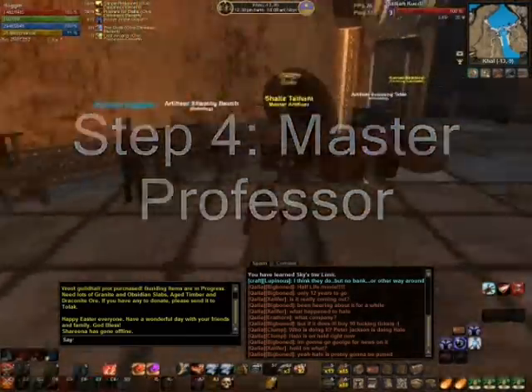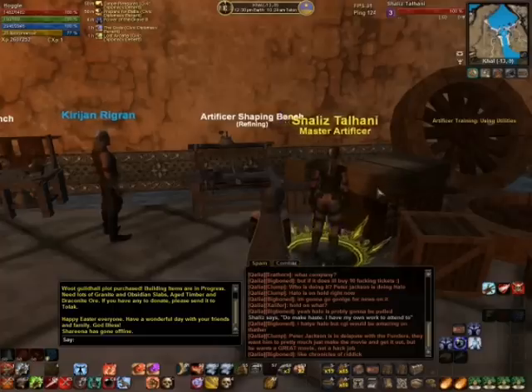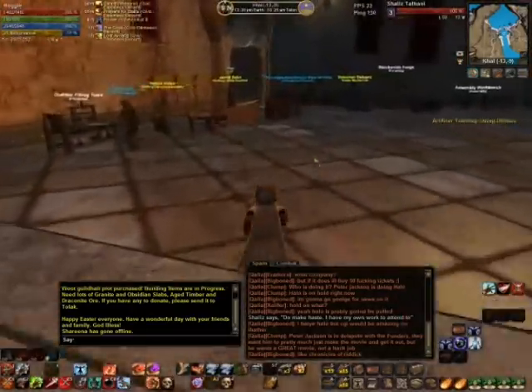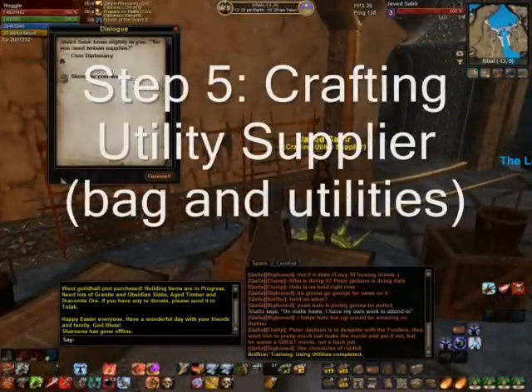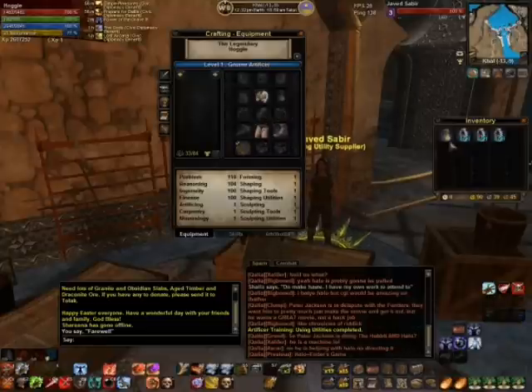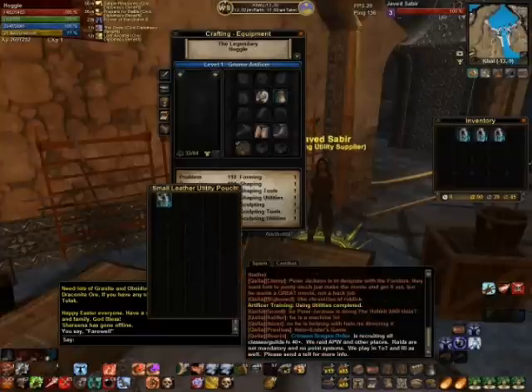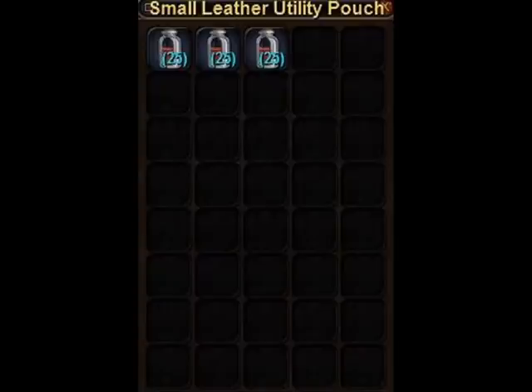Head back to your master professor, who will send you to the crafting utility supplier for some utilities and a 40-slot utility bag. Equip the bag and drag the utilities into it. Unlike tools, utilities are expendable and used up during the crafting process. The tutorial gives them for free, but in the future you'll need to revisit the crafting utility supplier to restock them during crafting sessions.